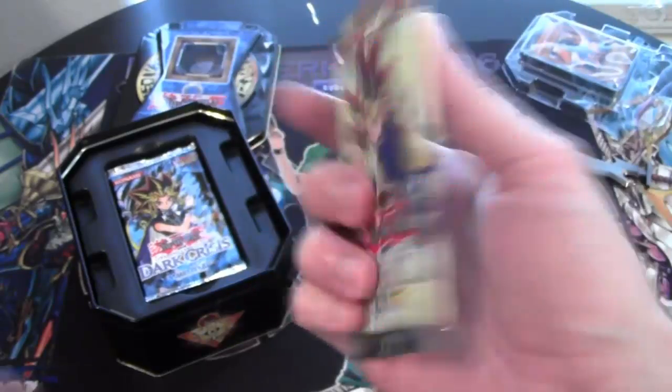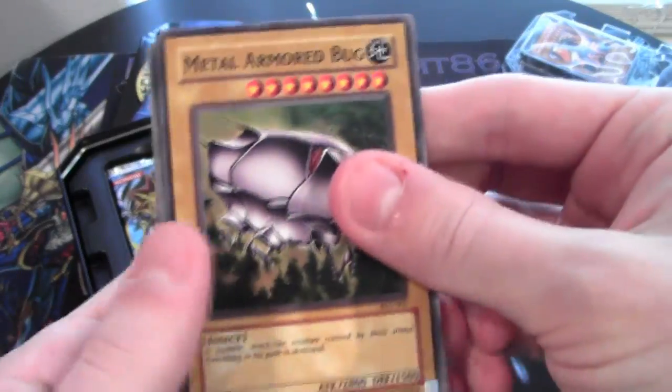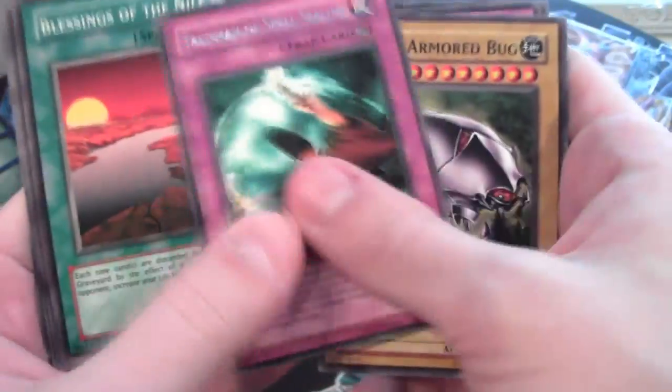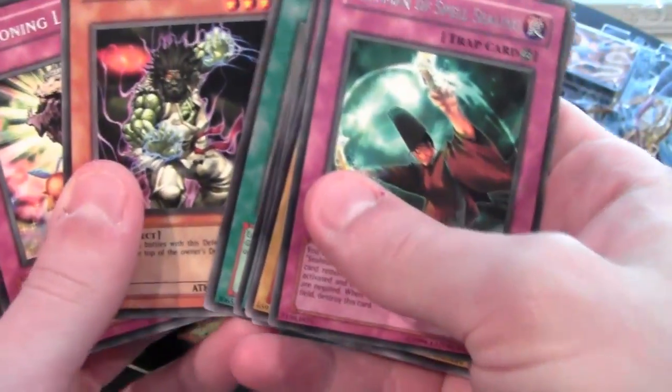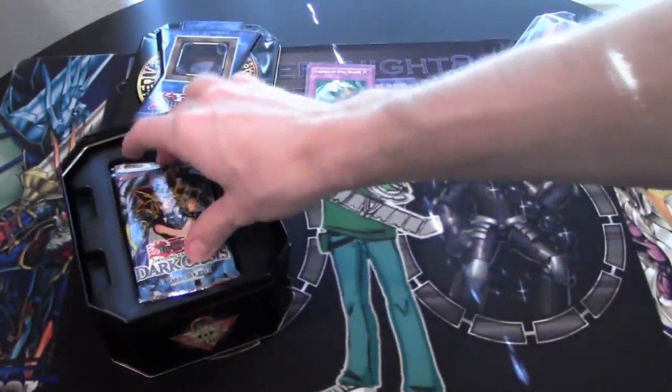Let's go ahead and open these packs. Ancient Sanctuary. We got Metal Armored Bug — I remember friends using that card back in the day. Talisman of Spell Sealing. Legendary Jiu-Jitsu Master, Beckoning Light — those are good commons. So far a rare — let's see if we can get a holo.